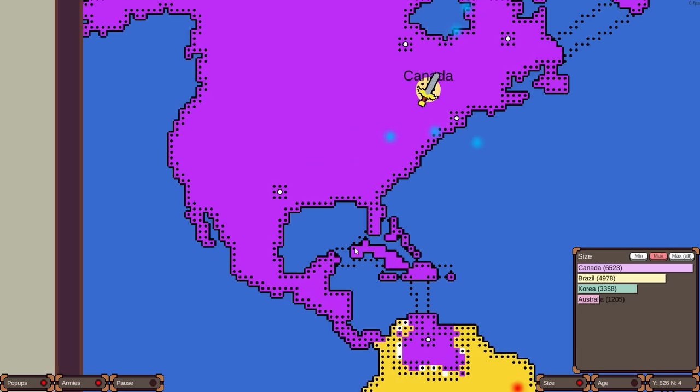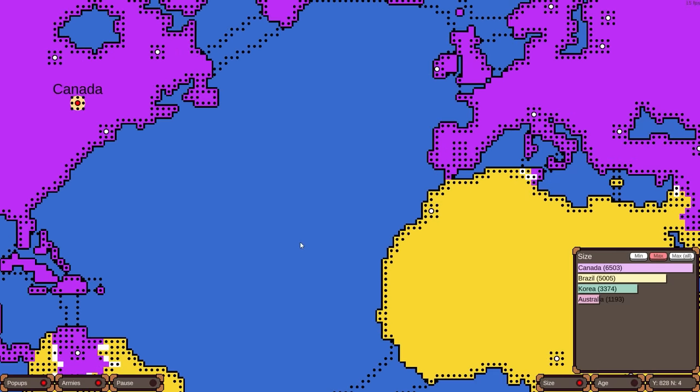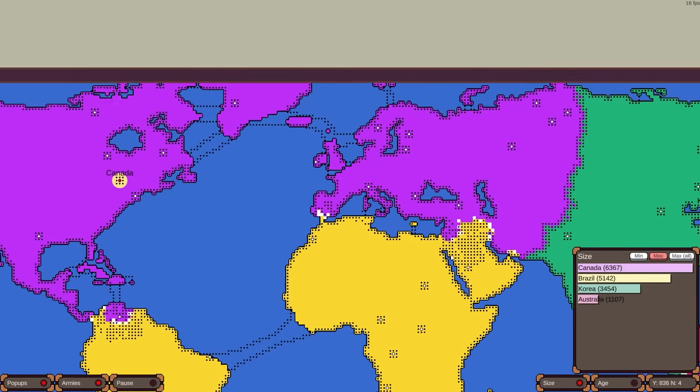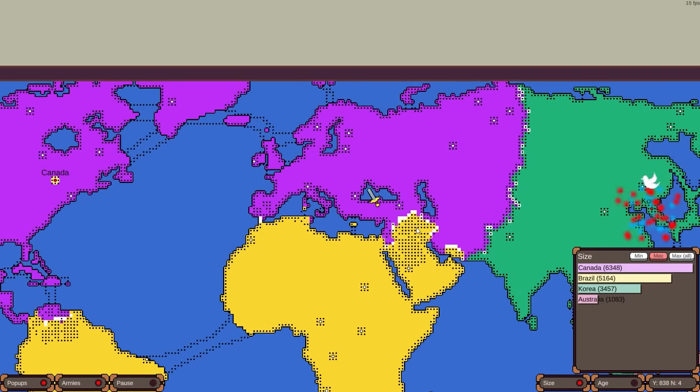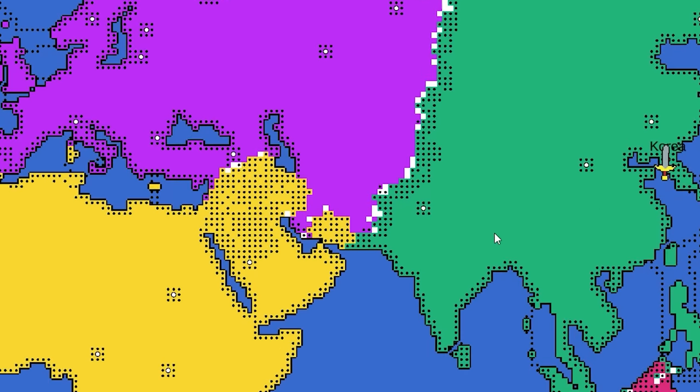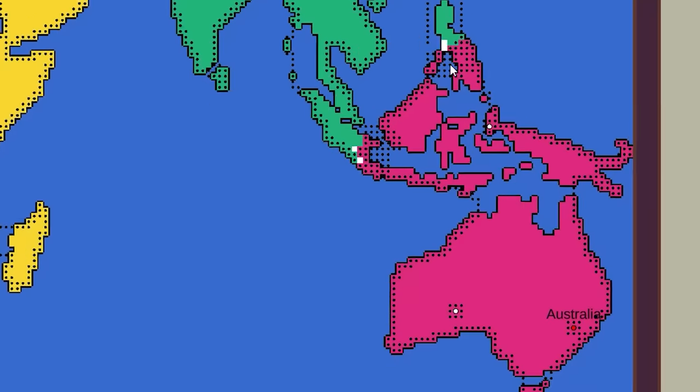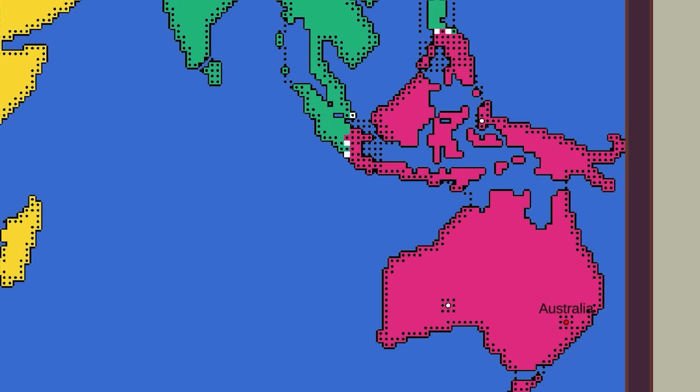Brazil might be the savior for Korea — Canada is going after Korea but Korea is fighting two fronts, still fighting Australia. There's a peace deal as Canada really wants to focus on Brazil. Brazil could totally win this game — they're strongly in second place. Maybe Brazil can push through Europe, through the Middle East. Korea could get the job done helping Brazil, and those two kind of like each other. Australia is a huge thorn in Korea's side.